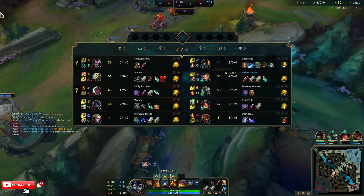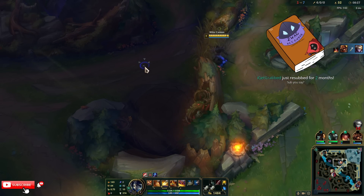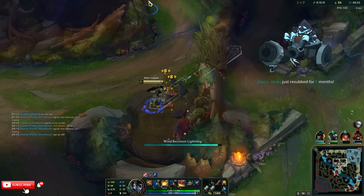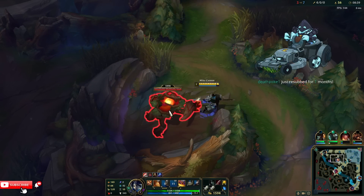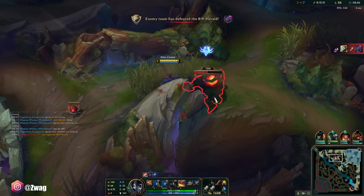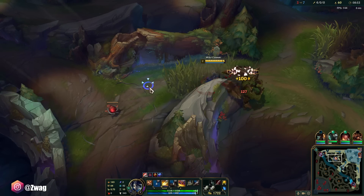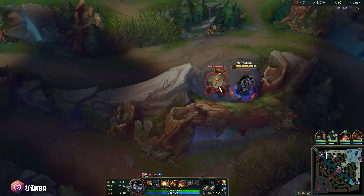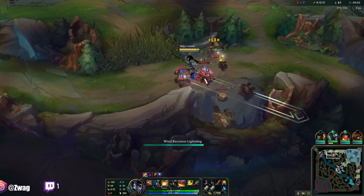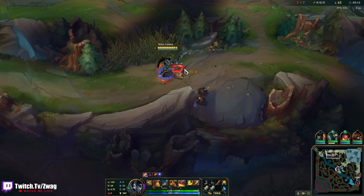I have two channels I daily upload on: TCZwag and ZwagZero. They both have the same exact content, so make sure you're subscribed to both. Every time you hit a Q auto, it resets the cooldown of your stab, so you can actually stick on people pretty well. He got Herald - that's fine. Looks like he's going Blade of the Ruined King first.